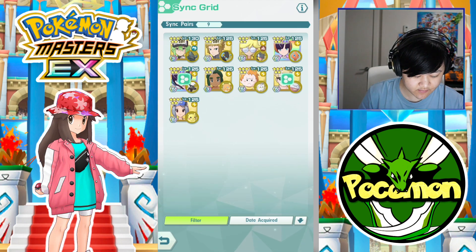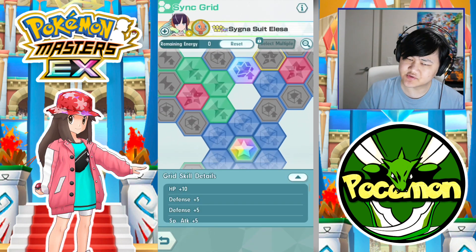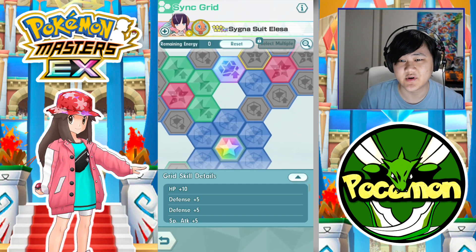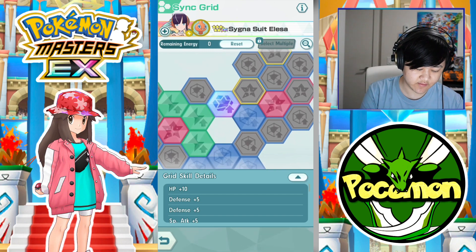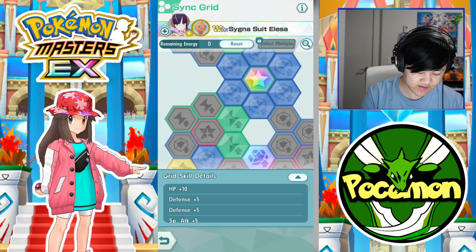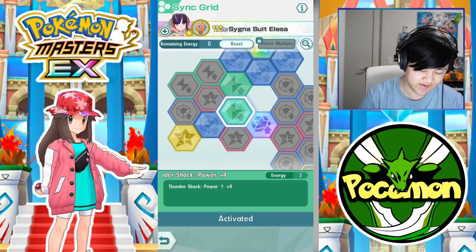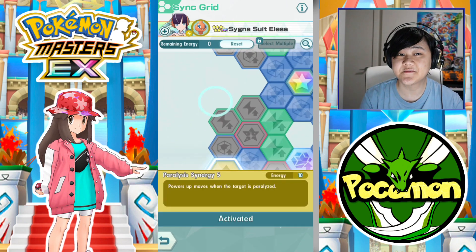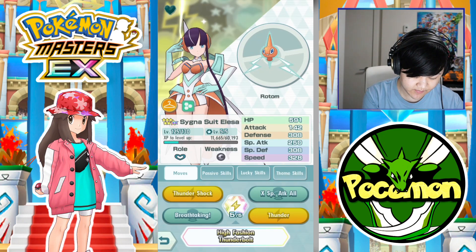So what we're going to try out today is actually a damage-healing version of Sygna Suit Elissa, which you don't usually see because she has a support role — and a really, really good offensive support at that. She can tank a decent amount too. But I'm just going to run a damage build on her today because it's fun. She does have Paralysis Synergy 5, which is nice, and Thunder does a decent amount of damage.